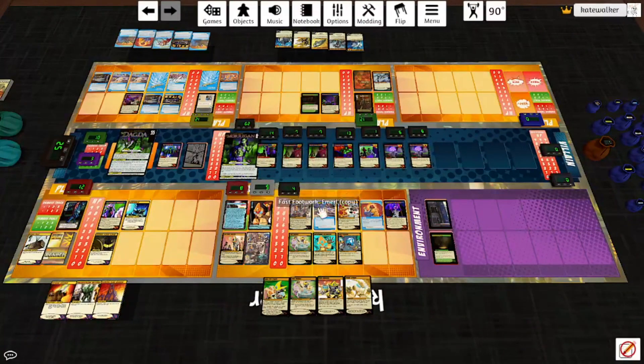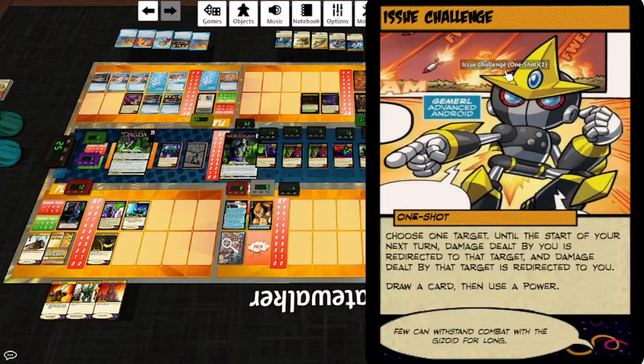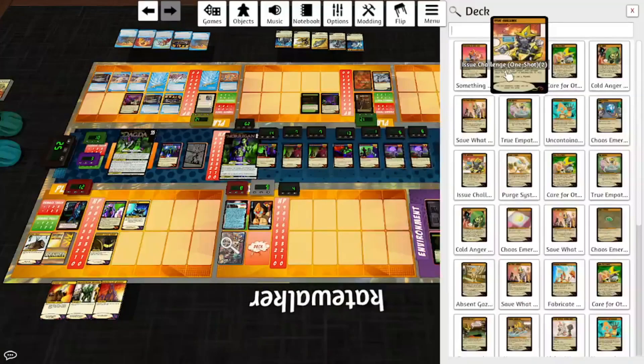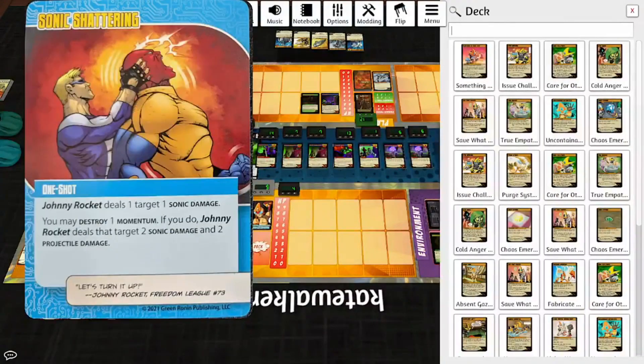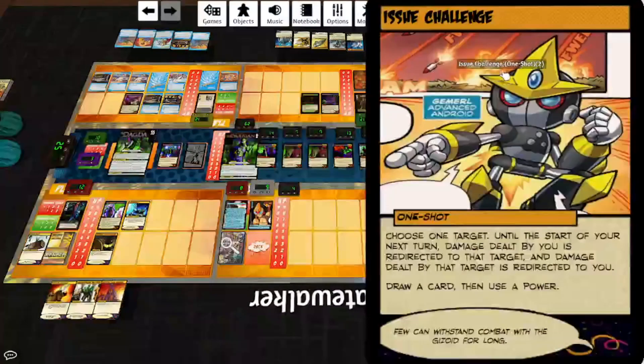Let's take a look at the rest of Emeril's uncopied deck. Something to Fight For: permanently increase Emeril's memory cap by three; for the rest of the game, memory is calculated as zero plus the number of sentences in the card's text instead of one plus. Remove this card from the game. Actually, I never calculated the memory of that one-shot — what did I copy? Sonic Shattering? One, two, three, four, five sentences — that would have put me over eight, so I would have had to clear Fast Footwork, and that would have been fine.